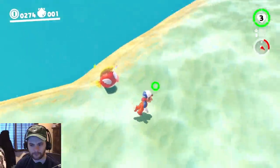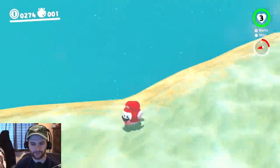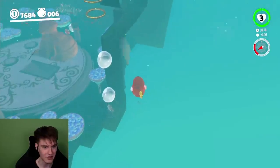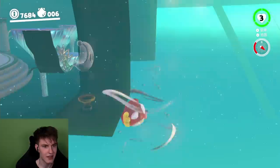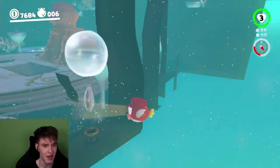It takes almost no effort to do and it saves like seven seconds in the run. What you can do is go up to the side of it, shake, and that kind of extends the cheep cheep tip box.